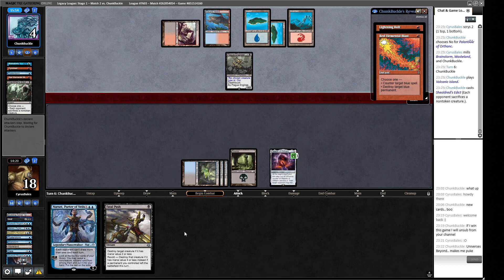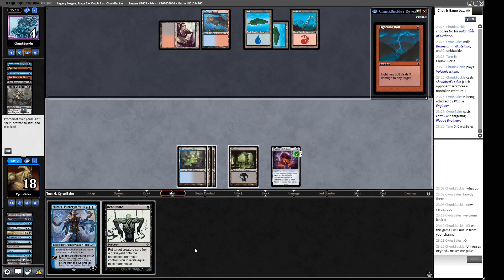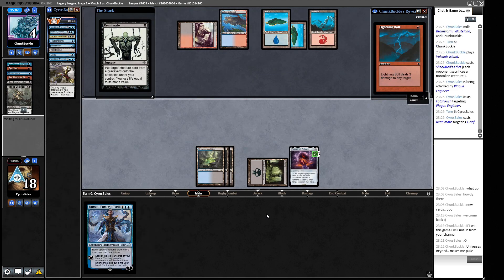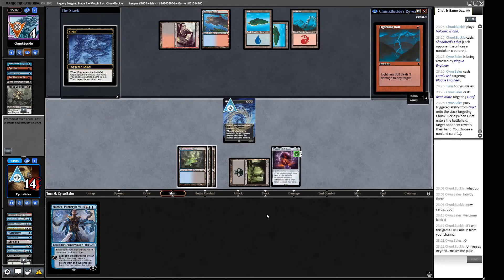If our opponent goes for Wasteland we at least get to cycle in response and still make our guy. A Mountain and a Lotus Petal - we're going to see some unfair stuff here. A Goblin Welder - so this is going to be a Painter deck. Swamp-cycle to get Underground Sea. This play is better than playing the Troll, so we fire off the Orcish Bowmasters - orcs beat goblins, that's what I've learned. A Goblin Engineer enters.